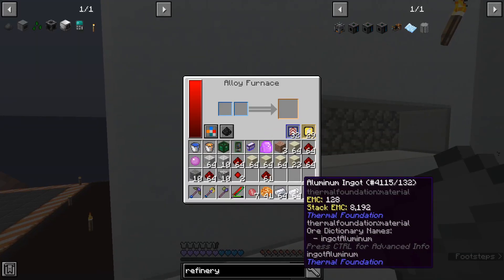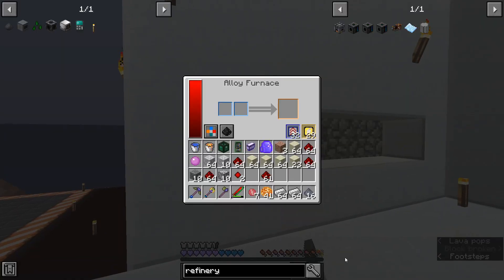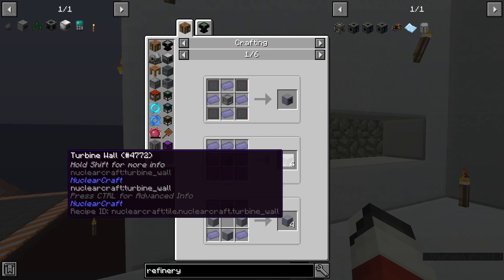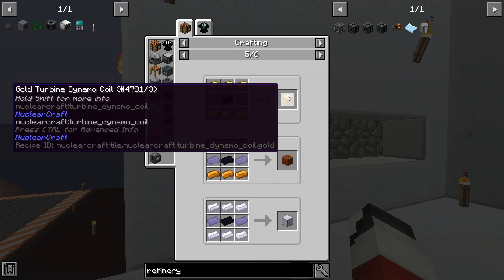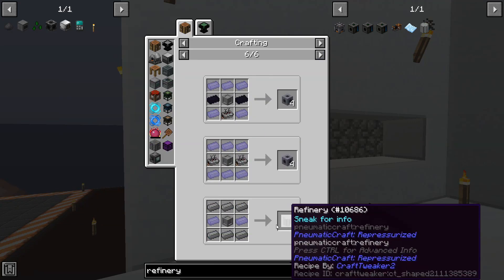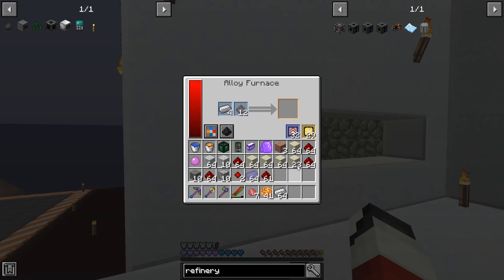Then you pop this in the alloy furnace — I grabbed aluminum by mistake. Grab this, and then I believe we pop these two in — yeah, we get HSLA steel. As far as I can tell, you don't really need it for much: it's like the NuclearCraft turbines, the turbine blades which are also for the reactor, and coils — yeah, also for the reactor. And then this stuff — I think you only need it for the refinery and neutronium seeds, but you only need 20 of this, so I've got enough for the rest of the game pretty much.